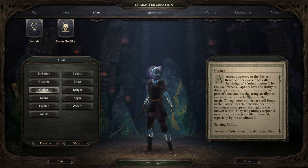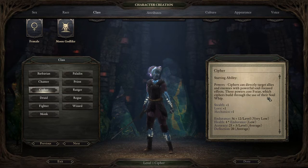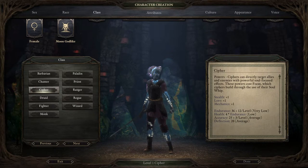Cyphers were once called Bershalguin — I'm really terrible at pronouncing a lot of the names in this game, apologies in advance. They have the ability to directly contact and manipulate another person's soul and psyche, using an ally's or enemy's essence as the focus for their magic. Most cyphers are found in the Eastern Reach, though they've spread throughout the known world. They are gaining acceptance over time but are generally distrusted. They start with a bonus to stealth, lore, and mechanics, but have low endurance, low health — basically they're squishy — and average accuracy and deflection.